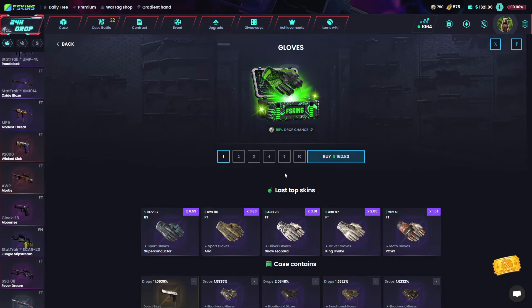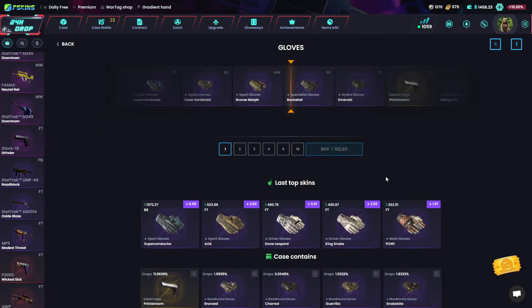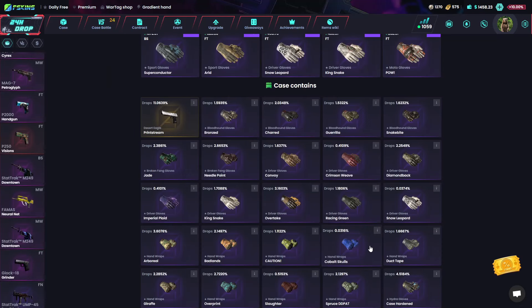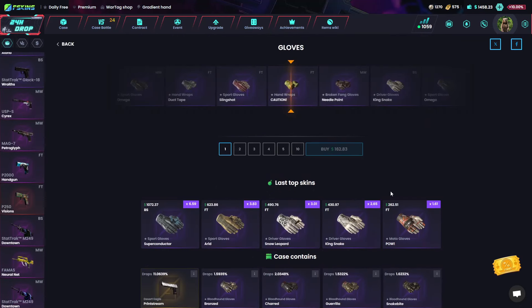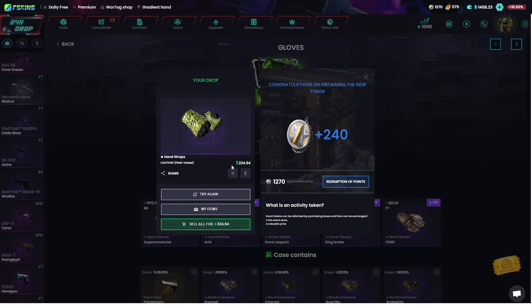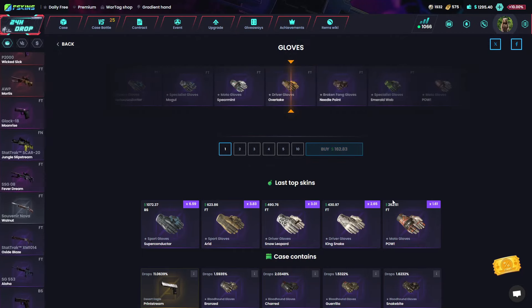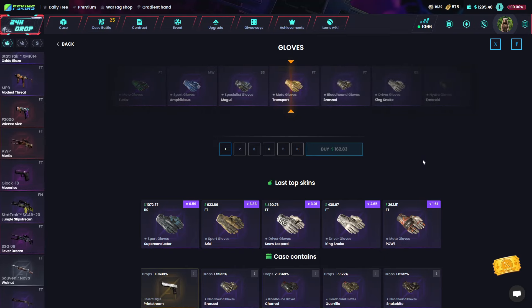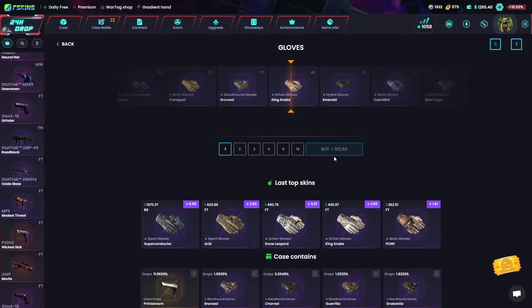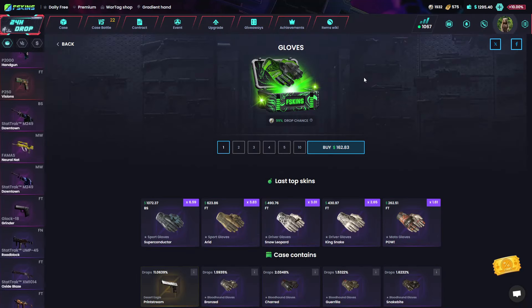Let's finish off with an expensive case. I guess we could open the gloves — let's do one. Caution 162 — is that good? Oh yeah, almost double money, that's great. Open one more. Sliding over to the Kingsnake — that must be much more than 162, right? 219 — not really double but almost.